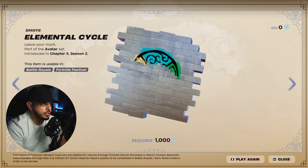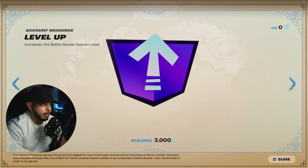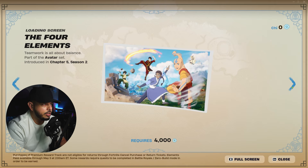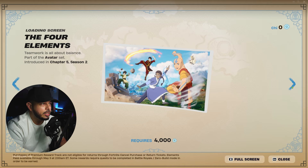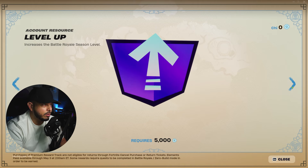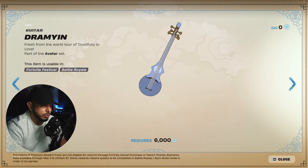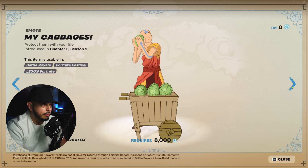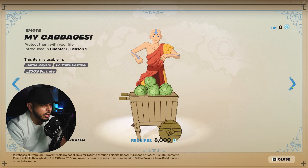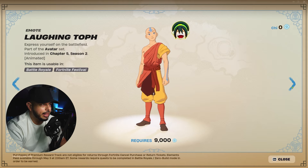For the free rewards: first you get the Elemental Cycle emote at 1,000 chi, then the Four Elements back bling banner which changes per element, then a level-up on your account, then the Four Elements loading screen at 4,000. At 5,000 another account level-up, at 6,000 you get the bass guitar which also changes per element, at 7,000 another level-up, and at 8,000 the classic 'My Cabbages!' emote from the show.